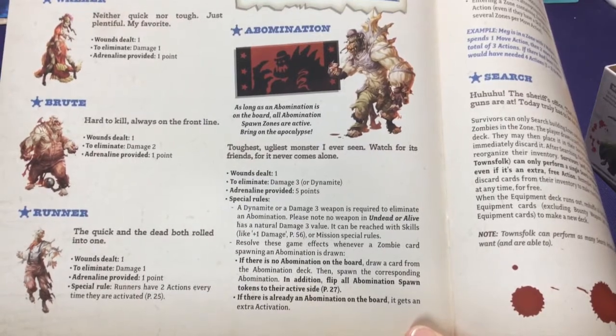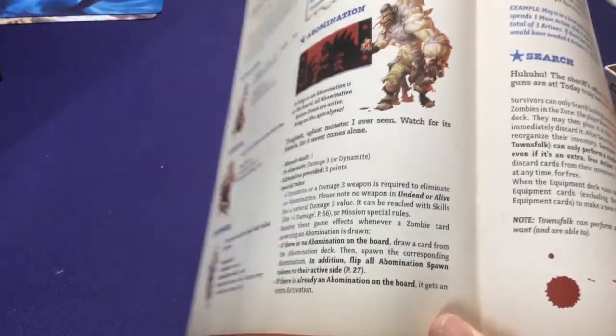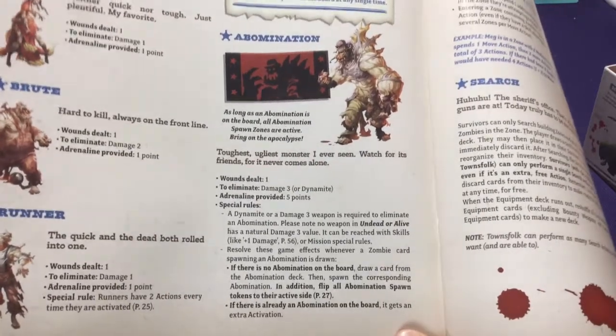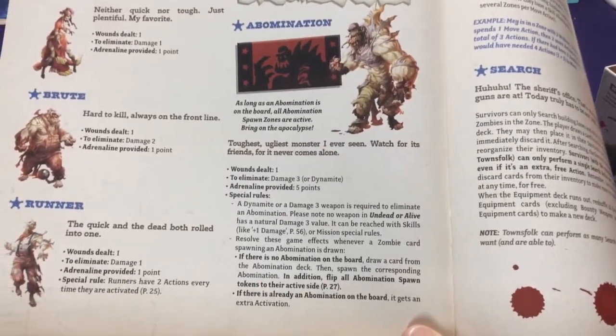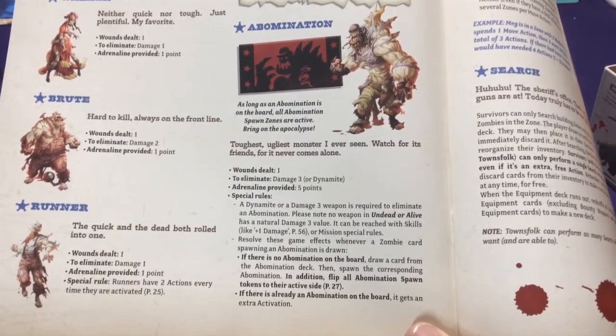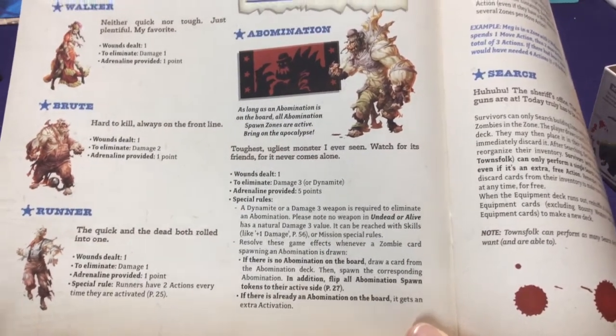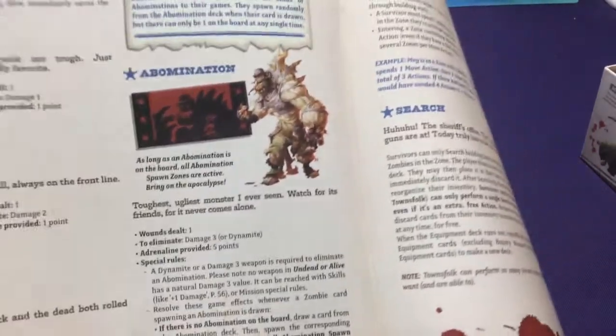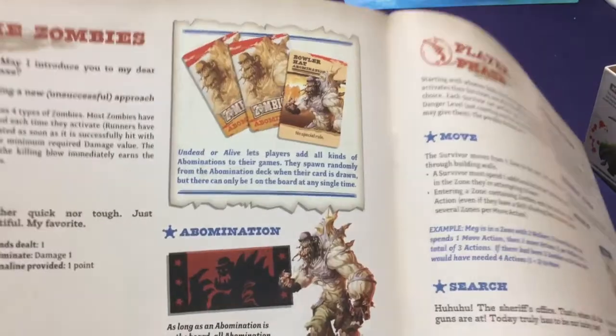Then there are the big abominations, which can change for every abomination. Typically they still only deal one damage but you have to spend three hits or use dynamite to take them out, and they provide five AP points. There's always going to be one ready abomination on the board - you just never know which one it's going to be.